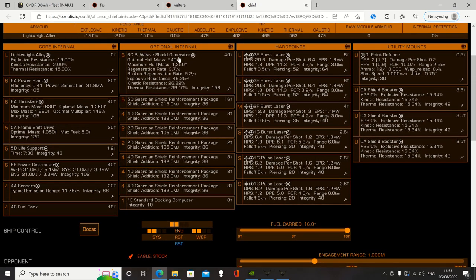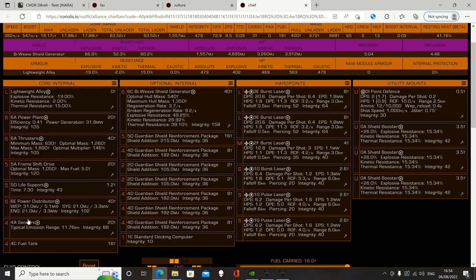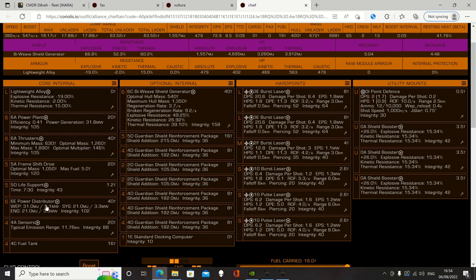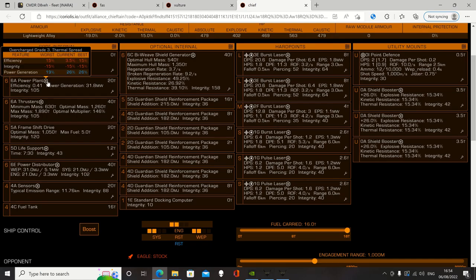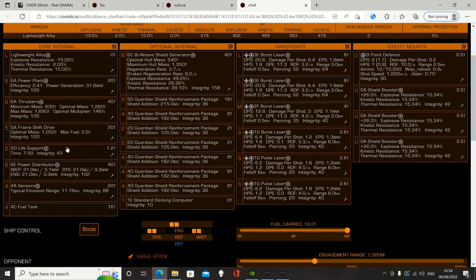Always bi-weave shields, engineered for thermal with fast charge. Sensors need to be as long-range as possible — always A-grade with the long-range modification. Power distributor: always charge-enhanced with super conduits for maximum charge rate. The power plant just needs to be enough to power everything — you can get away with one overcharged. The frameshift drive isn't that important; I haven't even engineered it on this one, it's giving 17 light years. Life support doesn't matter at all — I've done it lightweight for one extra metre per second speed. Every little helps.